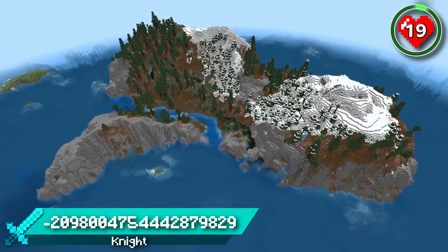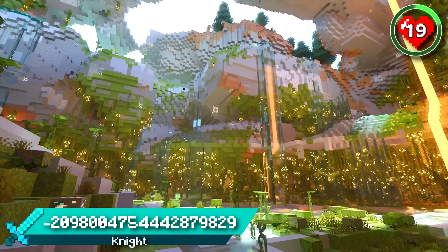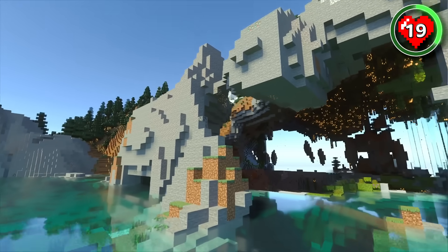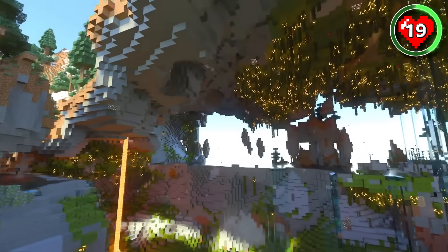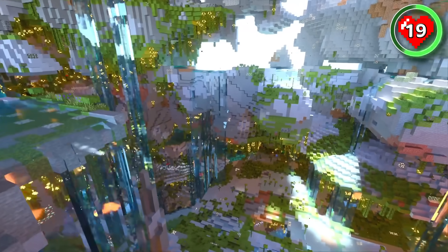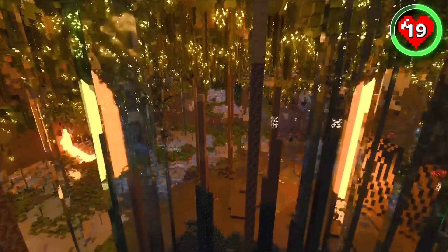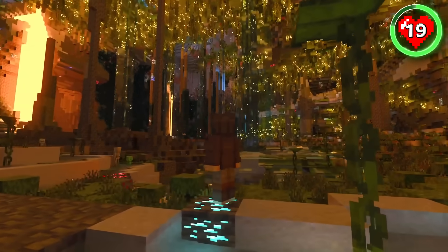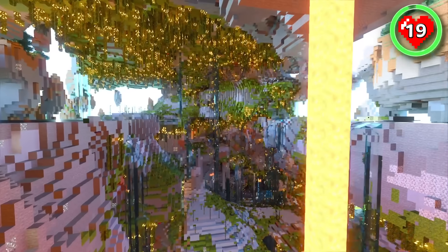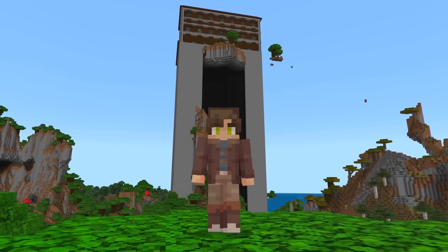Up next is a seed that spawns you on a snowy forest island in the middle of the ocean with unbelievable potential for an epic underground base. Drop off your island's cliffs and you'll find a huge lush cavern that goes all the way through to the other side of the island. The ocean's waves crash into the cave, resulting in loads of waterfalls that lead down to even deeper lush layers. The further down you explore beneath the island, the bigger the caves get. It's the perfect spawn for building an enchanting underground civilisation.